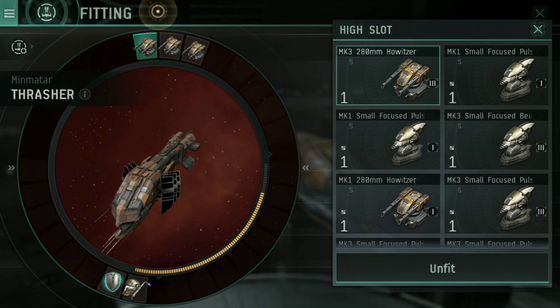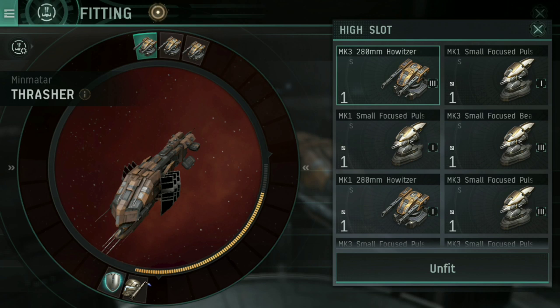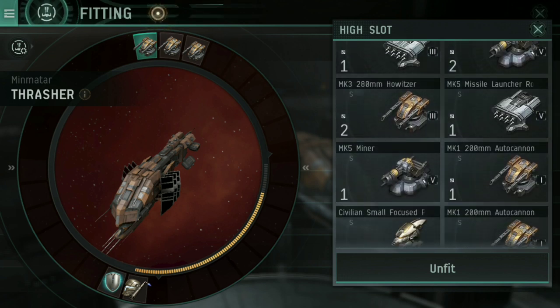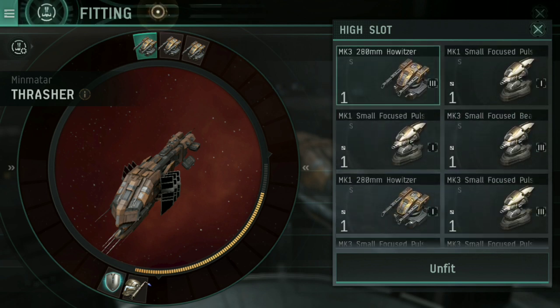Every turret type tends to come in two types: short-range or long-range. For Minmatar and projectile turrets, long-range are the howitzers, which are artillery. For short-range, you have autocannons, which are basically Gatling guns. We're going to go over the stats for these.